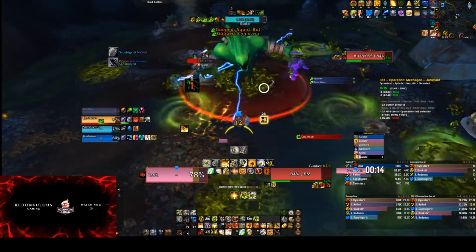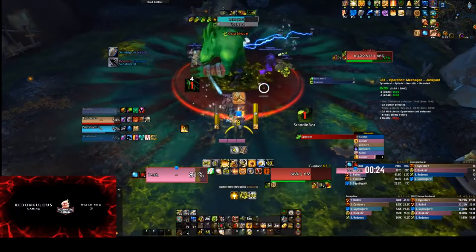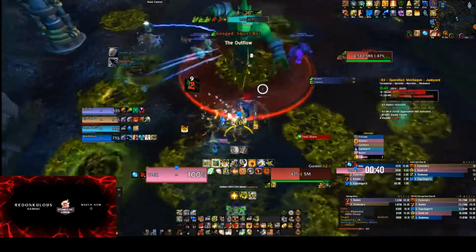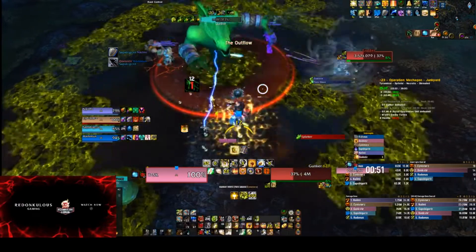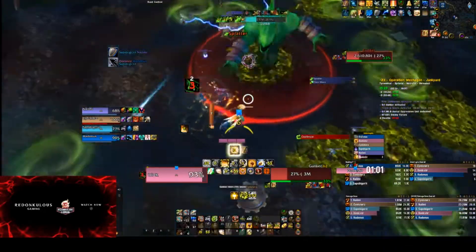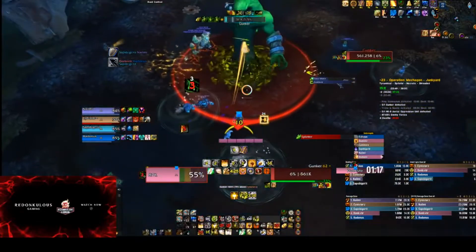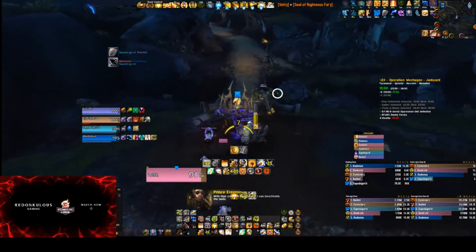For Gunker, I see a lot of people that just kind of stand in the cleansing circle 100% of the time. The actual trick to Gunker is to bait the green circles - the green slimes that come and goop both the bots and the players. As a tank I rarely try to stand in there unless he's either pulling in or pushing out, or a green slime drops on me, because I don't want to get gooped. I am always ahead of the circle to avoid any chance that my bot is going to become gooped. I'll get in when he does his vortex or if I'm about to go onto the green slime area myself. You should not be in the circle the entire time because you can bait those goops out so they don't hit a party member or your bot.